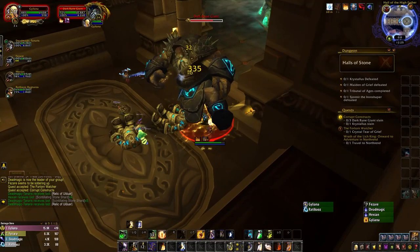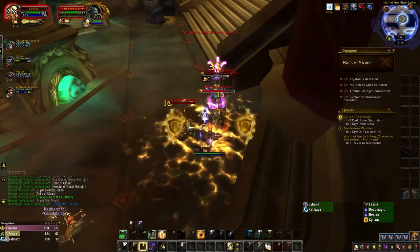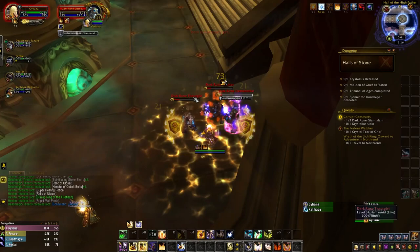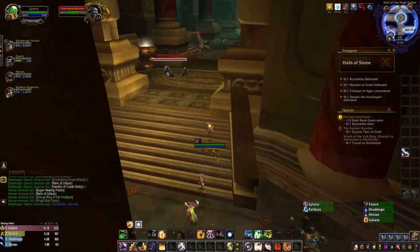The Dark Rune Giants are pretty straightforward. They'll whack your tank fairly hard, and they'll periodically stomp, dealing AoE damage to nearby players and knocking them back. As for the Dwarf Patrols, they'll contain one Dark Rune Warrior, one Dark Rune Theurgist, and one Dark Rune Elementalist. The Elementalist is also really easy to deal with — he'll mostly just cast Lightning Bolt on the tank, and he'll summon a Stormelly with relatively low HP. It's worth noting that this mob has a 50% haste buff, which mages can spellsteal to do big damage for two minutes. You'll likely need to kill at least one Giant and two Dwarf Patrols to get through this room.